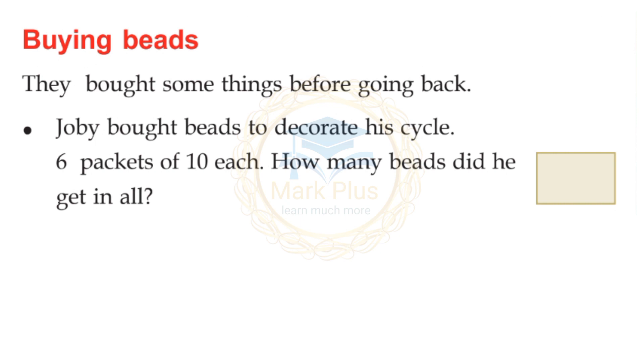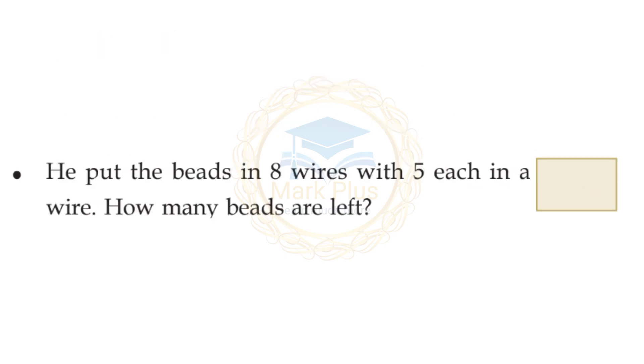How many beads did he get in all? 6 into 10 equals 60. He put the beads in 8 wires with 5 each in a wire — that is 8 into 5 equals 40. How many beads are left? 60 minus 40 equals 20. So 20 beads are left.